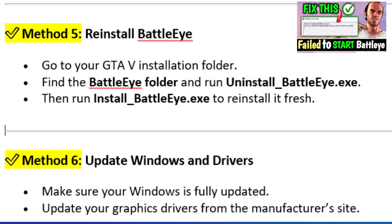Method 6: Update Windows and Drivers. Make sure your Windows is fully updated and update your graphics drivers from the manufacturer's site. Thanks for watching — if this helped, please like and subscribe for more gaming fixes and tips.